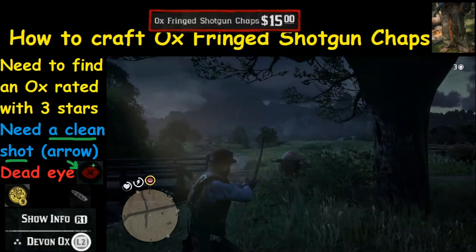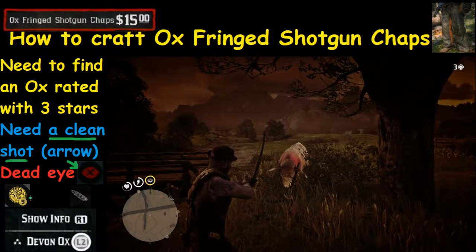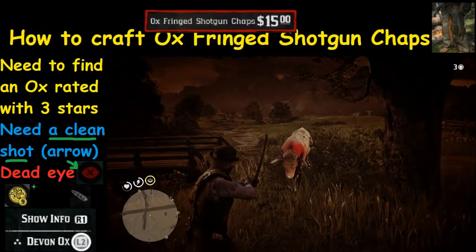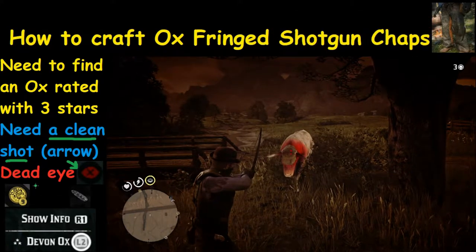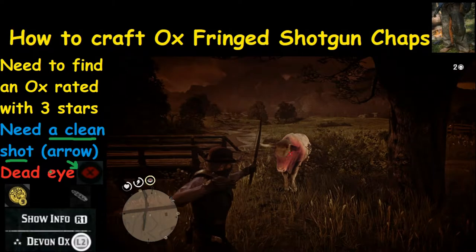If you only restore the outside and it's still red on the inside, that's not good. That means your Deadeye is going to be all weird and it's going to be hard to control where it goes, because it's going to move up and down a lot. Just a little tip there.